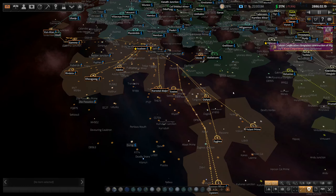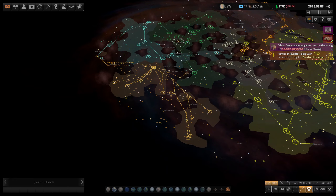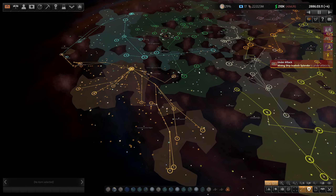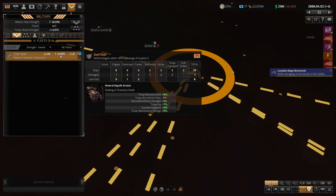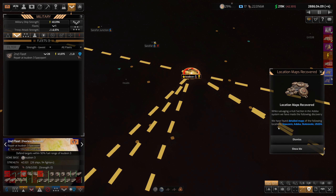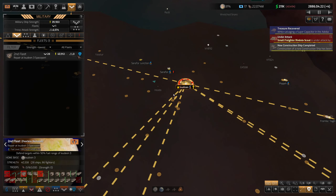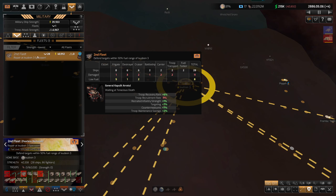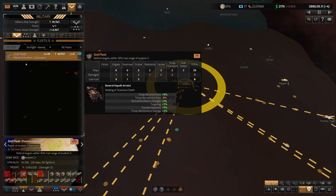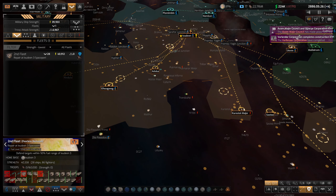Hello and welcome back to Distant Worlds 2. We are continuing our playthrough here, trying to salvage an economy and grow our population, which is frighteningly low. What we're trying right now is just getting our fleet up to size after dealing with last episode, where we got attacked by our neighbors. We fended them off but had to sell them our galaxy map, which is fine, but now I have to rebuild the fleet.